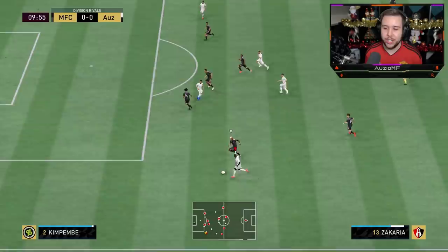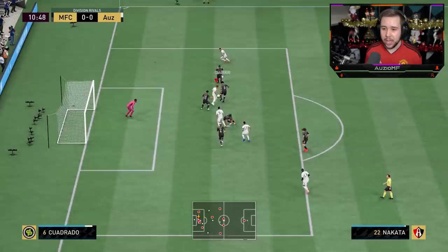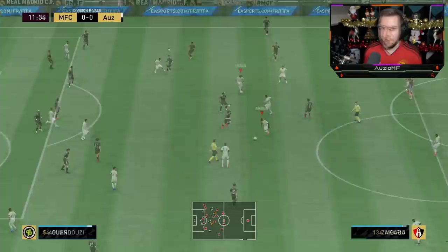There you go — nice little turns, not the quickest but it did the job. Great acceleration. This is against Kempembe — nice strength. There's a pass — can we get him the assist? No, we cannot. Can we at least get the goal? What just happened? How did we not get at least a decent shot off there?